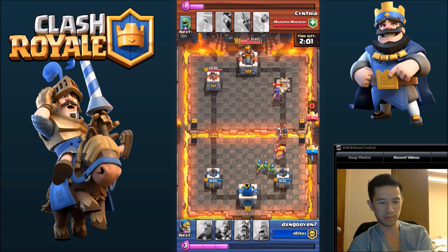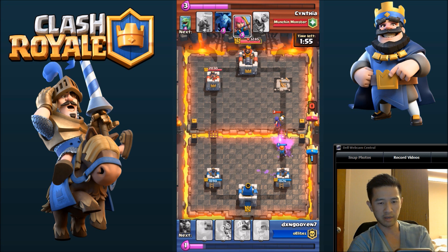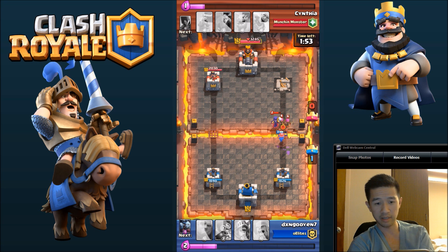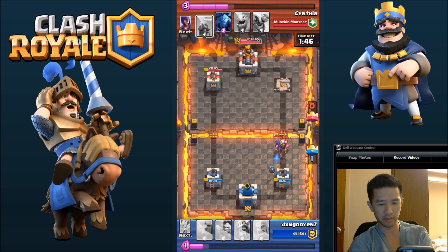We're up one. Drop some Goblins to take out those Barbarians. The Witch tends to be a bit of a problem — I either have to use a Bow to counter her or one of the Bombers. My Bomber was down, so I had to drop the Bow here. Unfortunately she doesn't take out the Witch. I probably could have waited a little longer to make sure she was in range of the tower so it would actually take her out. We drop the Bomber there to distract for a little while and then take her out.